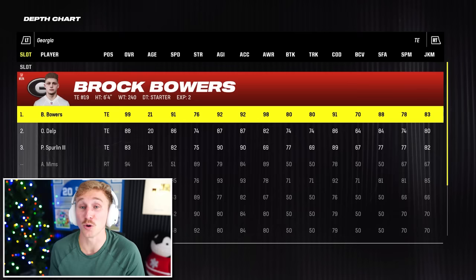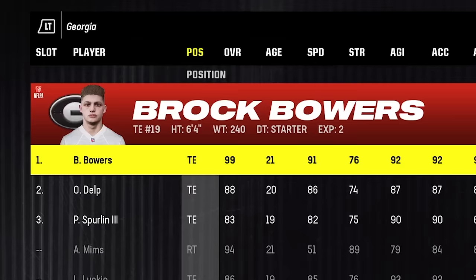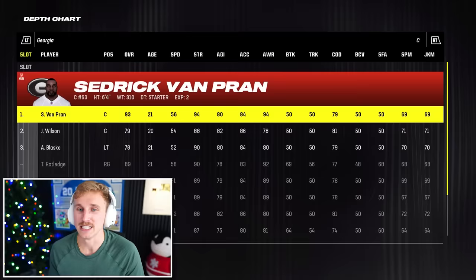I was just about to ask how this team was a 94 overall — forgot about Brock Bowers. Brock Bowers, a 99 overall, 91 speed, 92 agility. Absolute monster. 93 center, 92 right guard, 89 right tackle — so an excellent offensive line.